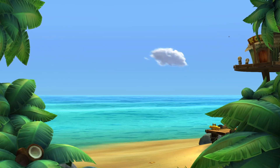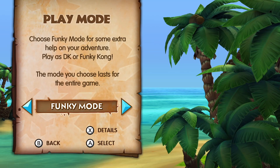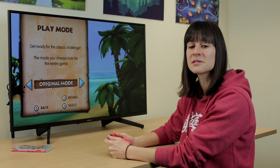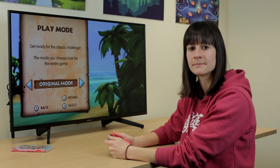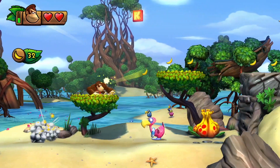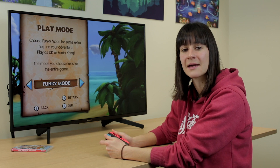When you first turn on the game you are asked to select which mode you want to play. The options are Funky Mode and Original Mode. This is where you decide how accessible you want the game to be. Original Mode plays the same as the original Wii U version of this game. Funky Mode is the more accessible of the two modes and might be helpful for some players.